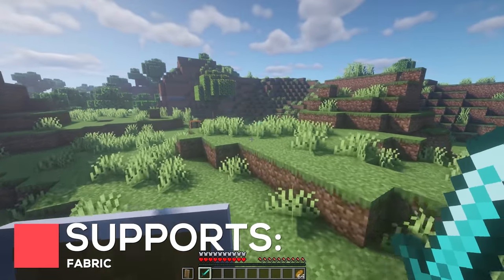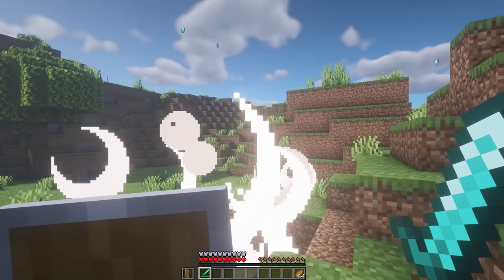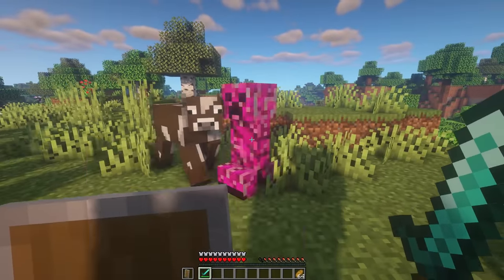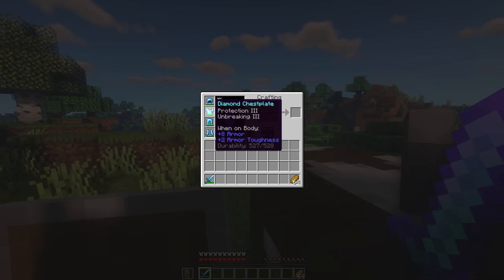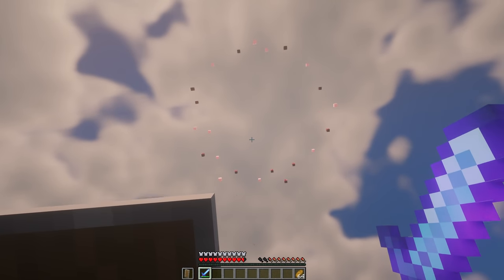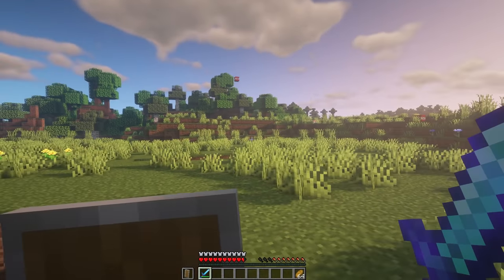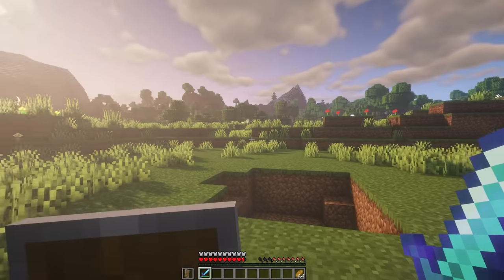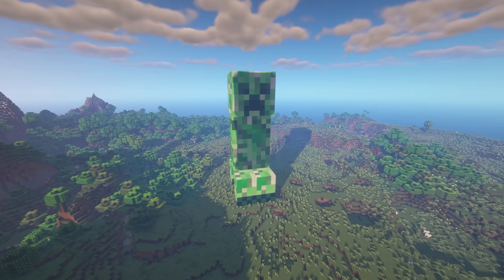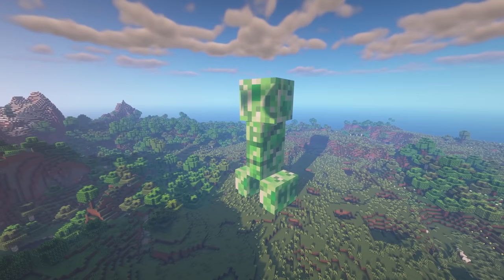Crazy Creepers adds 10 new Creepers to your game, which is intended as more of a fun mod. There's the Diamond and Iron Creepers, which throw out Minimorals when they explode, whereas the Enchanting Creeper will enchant your Worn Armor and Tools. The TNT Creeper will send up a Fountain of TNT when it explodes, which will all come raining back down before blowing up. Although the craziest of them all is the Mutant Creeper, which stands at over 60 blocks high and easily towers over most things in your world.